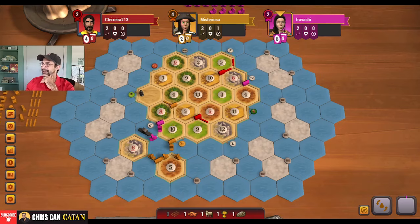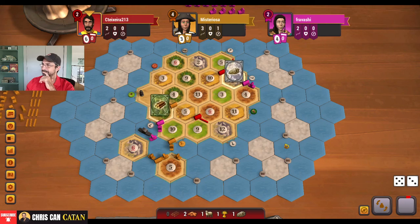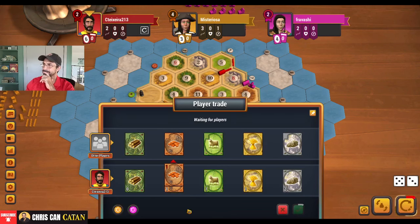That doesn't mean we can't get to these islands. We're going to need some wood eventually. They're shipping — okay. Eight. We can't get something for a brick — you never know.